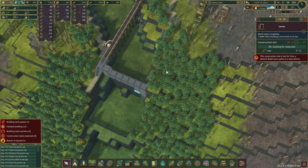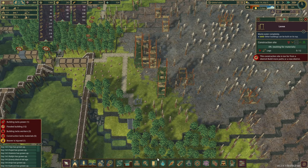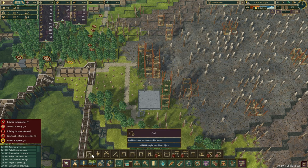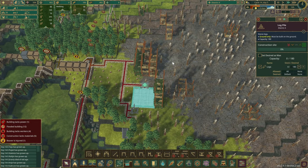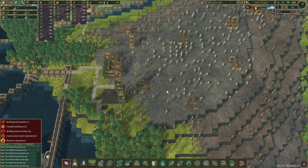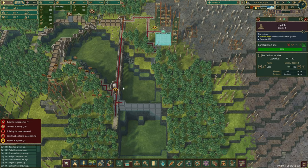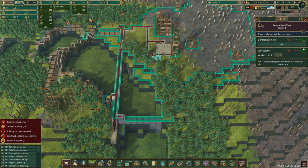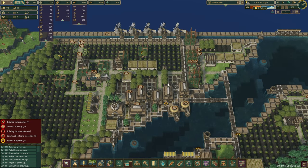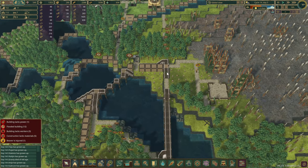Since constructing this dam and the following ones is going to take quite a few logs, we have plenty of trees up here. What I'm thinking — if we put down a storage somewhere here, connect it up, give it a slightly higher priority, and if we have spare beavers, we can start harvesting those trees, store them in this log pile, and therefore for the construction beavers it's gonna be a little bit closer and easier to get the logs rather than running all the way down from this hill, crossing the river, and taking the logs from one of those piles over there. Let's make it a little bit more efficient for them.